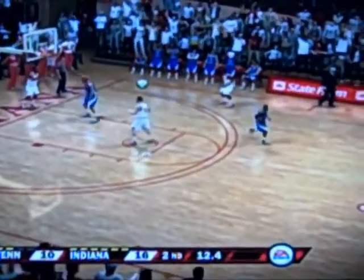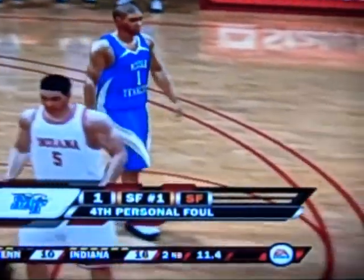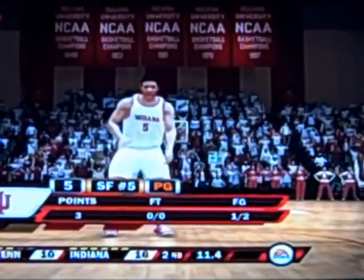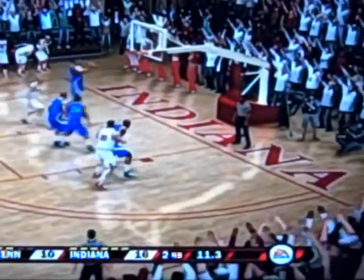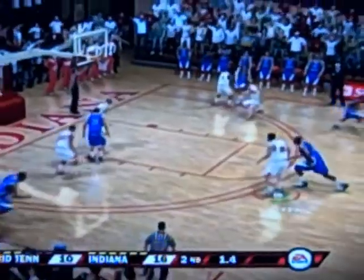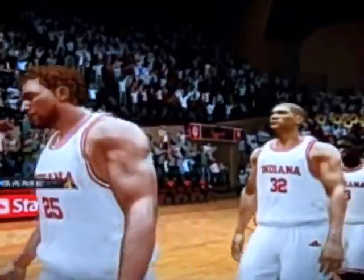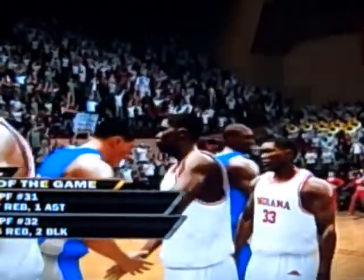I didn't feel like shooting free throws so I took a deep three I shouldn't have taken and missed it. Middle Tennessee is just going to continue to foul and it looks like Indiana is going to have this wrapped up — they're up sixteen to ten. These are five-minute quarters so the games are a little low scoring, plus I'm not very good at shooting, but I play really good defense. Indiana beats Middle Tennessee by the final score of sixteen to ten, improving to one and zero on the season.